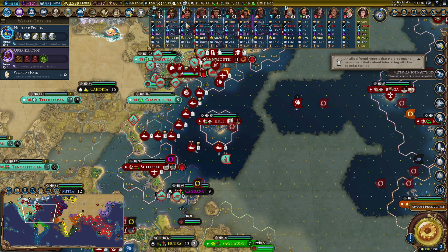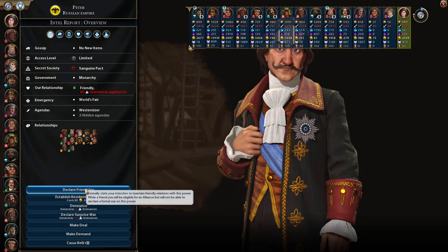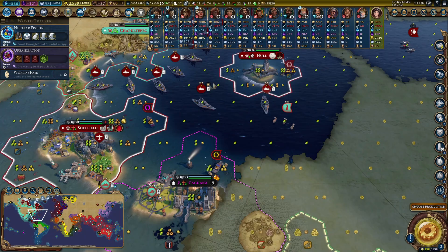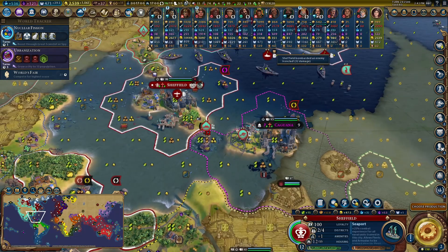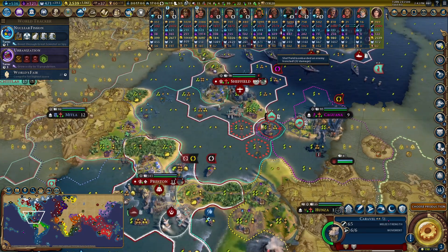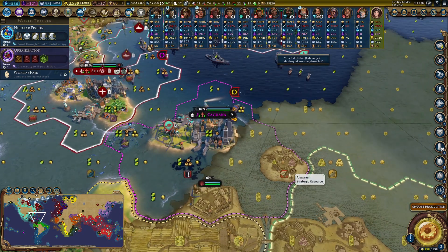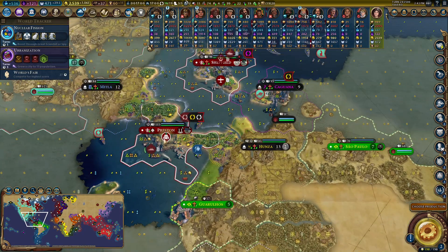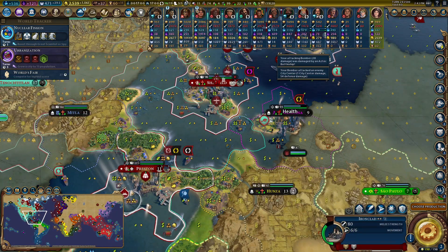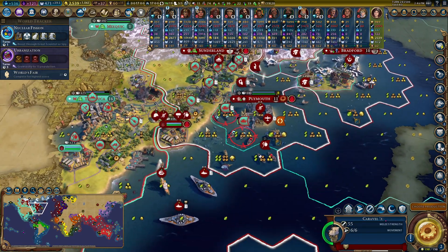Two alliances have expired — Genghis Khan and Peter. I need them back — thank you. Kaguna is being very annoying, pillaging all of my trade routes. I could destroy the city state but it's got aluminium and oil. I'm going to have to just deal with it — we're going to have to attack it. It's an unwanted opportunity but an opportunity nonetheless.